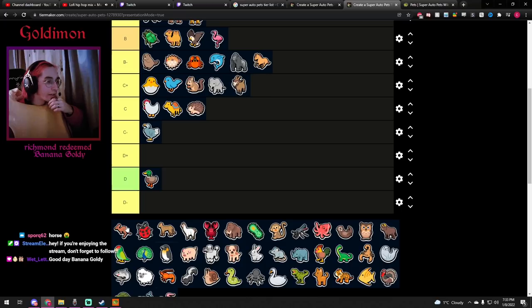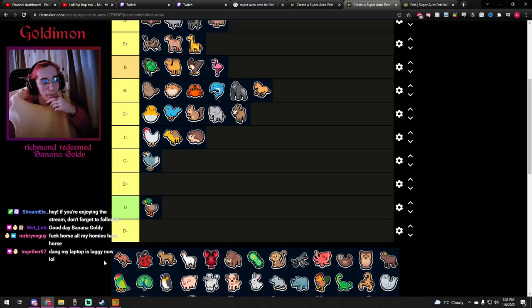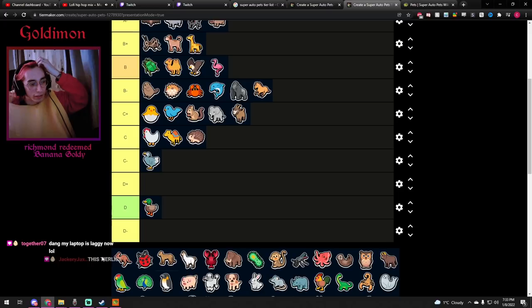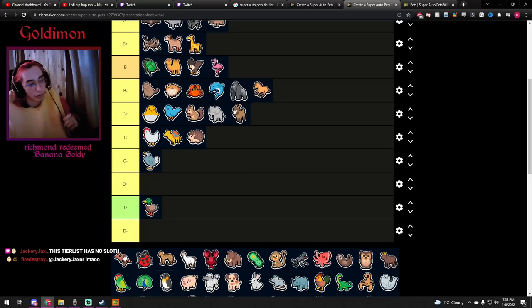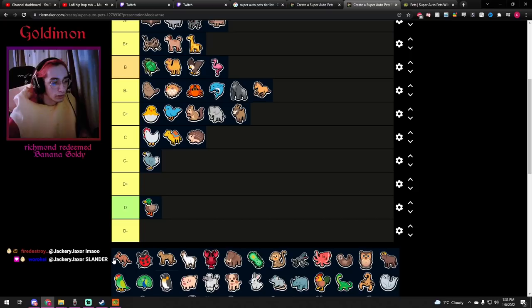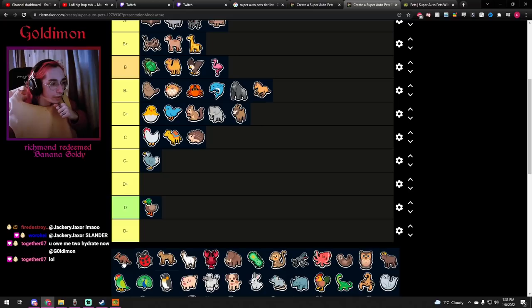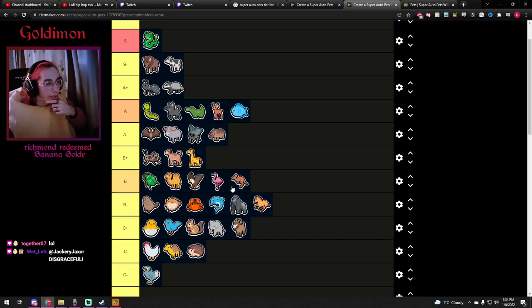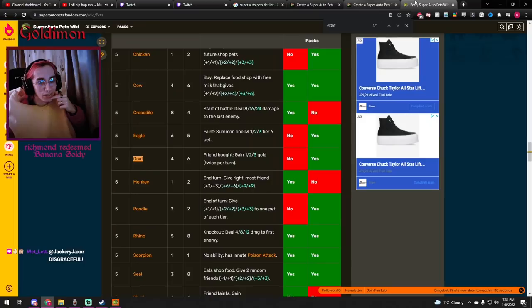Kangaroo — 1/2 stats, kind of trash, but it definitely can work. It can be a solid unit and can even hold up into mid or even late game if you get it to level 2 or 3 with a decent unit in front of it. The easiest way to play the Kangaroo early game is to use a Spider in front — the Spider gives it one buff, and the summon unit gives one more buff. If you get lucky with a melon, a Turtle, or a Sheep that gives it even one more buff, it's super strong. With those two buffs from regular summons it gets to 6/6. He goes in B.